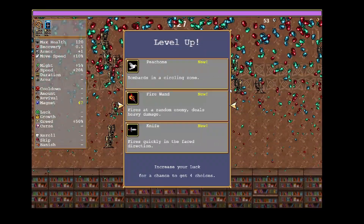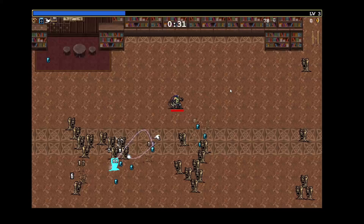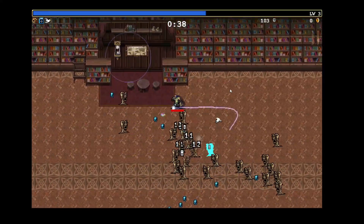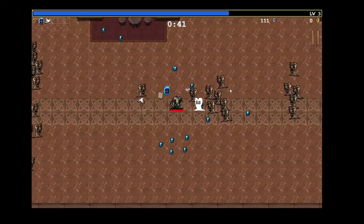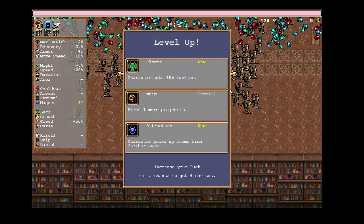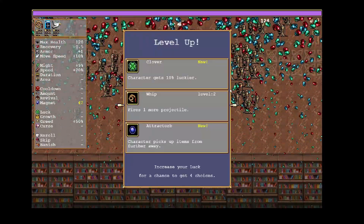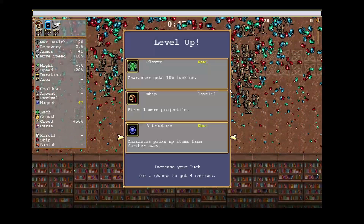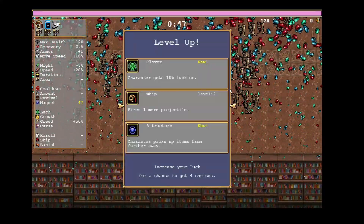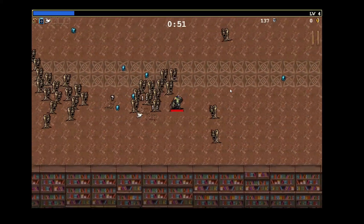Fire wand — I do not like it. Knife — I do not like it. Let's get the white bird. And then we'll see. Oh, this is the clover that we picked up. So we are lucky here — that's fair, but I don't want it right now. Attractor — I don't want it now. It helped us with their plan but here it's a bit easier to pick up the XP, and I want to upgrade the whip. Maybe we'll pick up the attractor a bit later on.